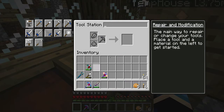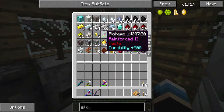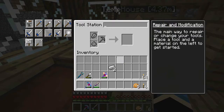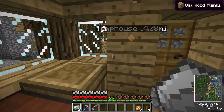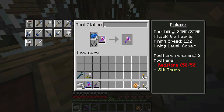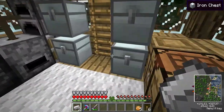Boom. Now I have a silk-touch pickaxe, which is pretty cool. I need to repair it a little bit, so I'm going to stick a few pieces of iron onto this. Actually it won't repair it because it's made of cobalt - so if we add cobalt onto this, it will repair it. Yep, there we go. Boom. We've now repaired that.